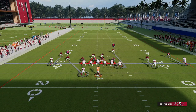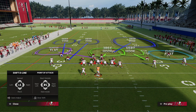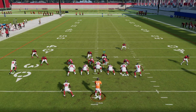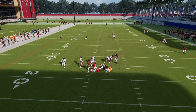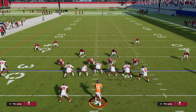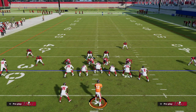Another thing we can do — let's say we really want to send heat but want good coverage to the left — we could drop this defensive end into a zone. A lot of times what you'll see is the slot corner will come off the left edge. As a user defender I've got to go cover that running back, but this is something else you can build upon within this defense.